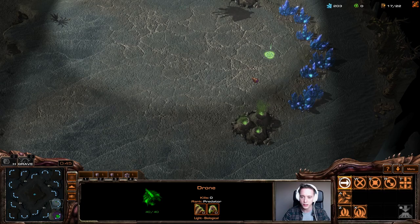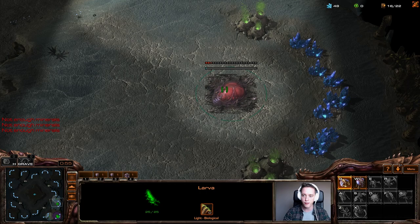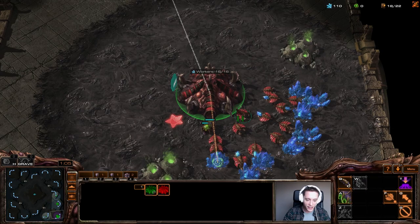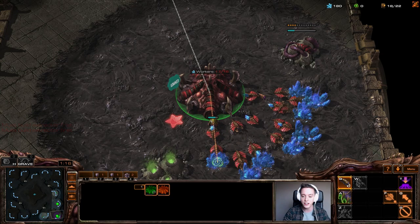We're going to go ahead and make an expansion as soon as we possibly can, and even though I played Mutalisk Bane in the previous one, I'm going to be resorting right here to the good old plus one plus one roach ravager timing attack. I really do like that build on a map like this because defending against drops is still relatively easy. I've been watching a lot of IEM and in that tournament — some very high level play — we see a lot of roach ravagers.